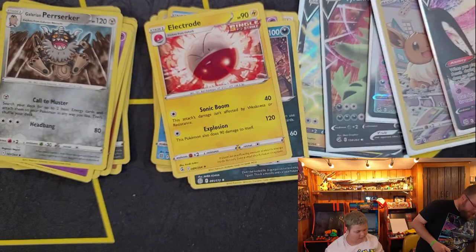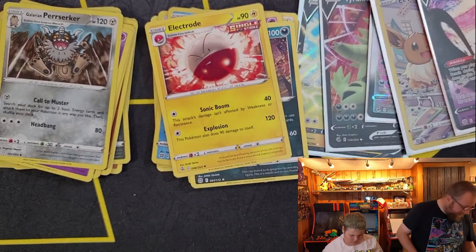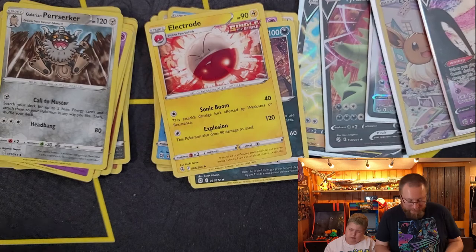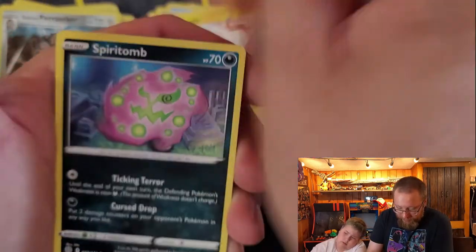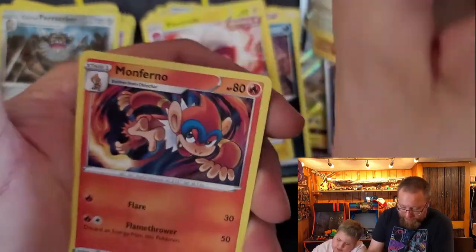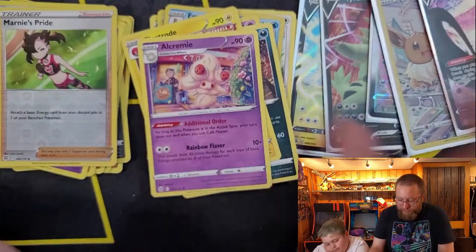Okay, done. My last pack. Code card. A V-Star! And we got Corphish, Magmar, Spiritum, Burmi, Impidimp, Vibrava, Saravia, Monferno, Reverse Hollow Marnie's Pride, and an Alcremie.